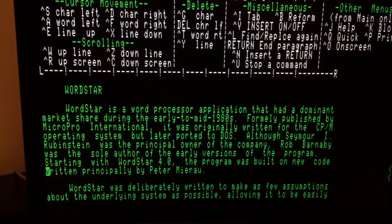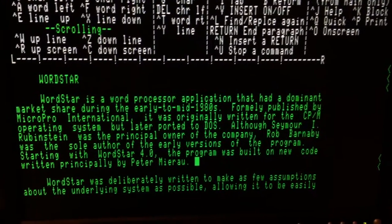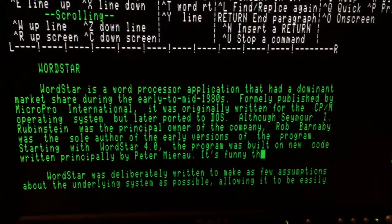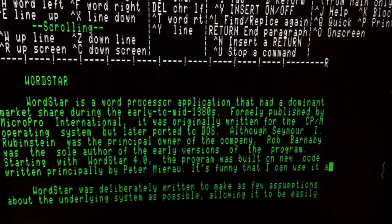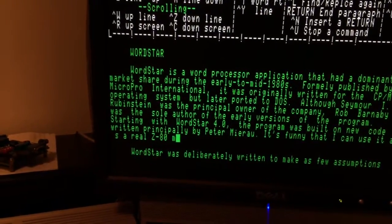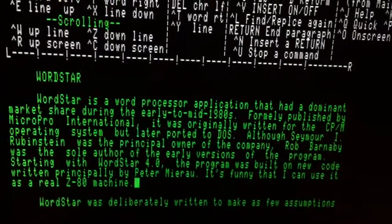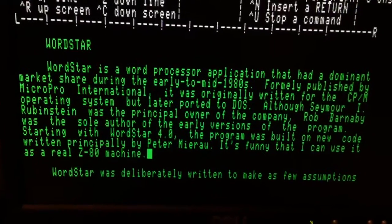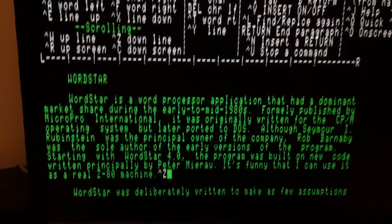Let's type something in the middle of the document. You can see you can type text — it's running. Yes, it's slow because it's emulated — it's a two megahertz machine — but it's doing a pretty good job emulating. It's not that bad. I typed all this text on it and for example we can page down.